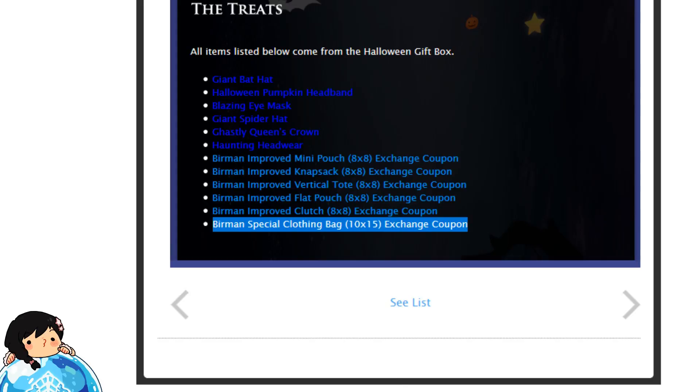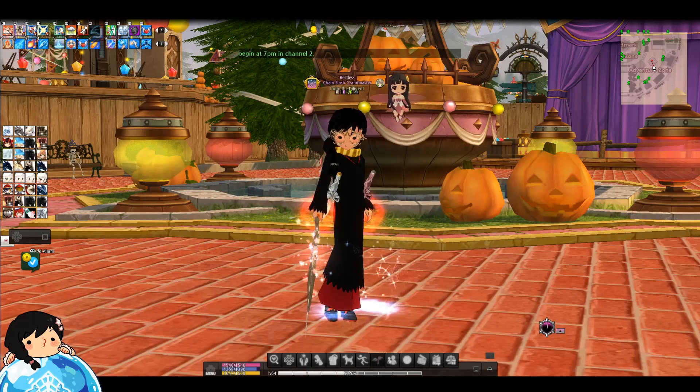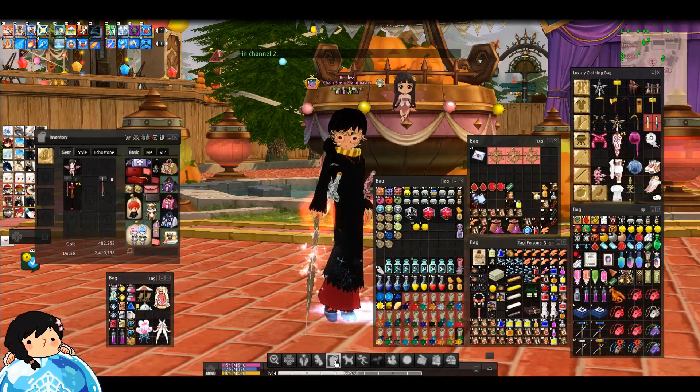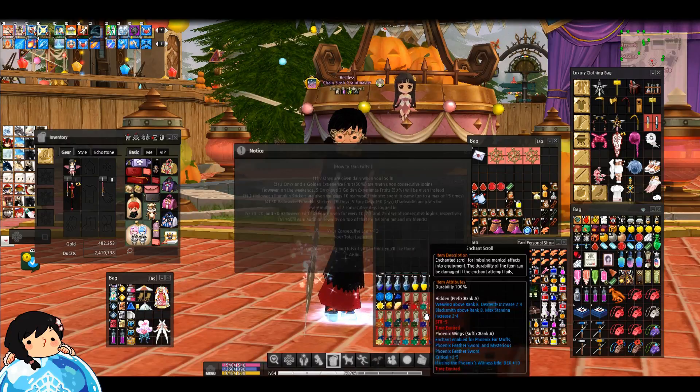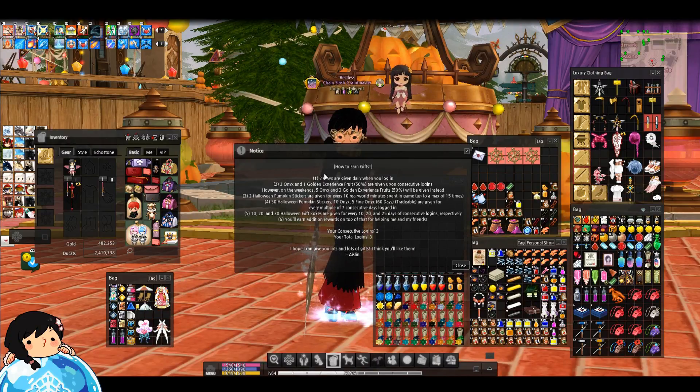I'm not going to explain too much about the points in this event because it's already kind of given to you in the form of a note. If you guys log in and start this quest, you should get this little note that you can use — just right-click and use it. It'll pretty much explain how you can get a certain amount of points, stickers, and how long you have to be logged in. It'll even show you your total consecutive logins, so that's kind of nice. It keeps track of all that for you guys.